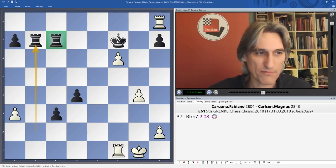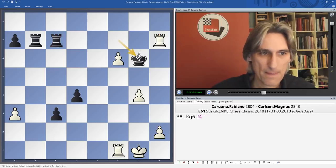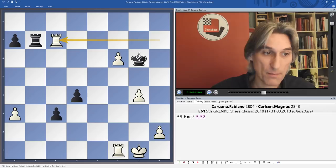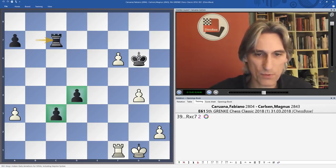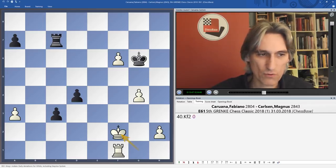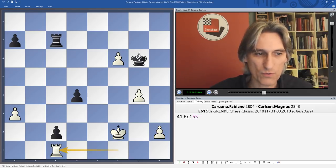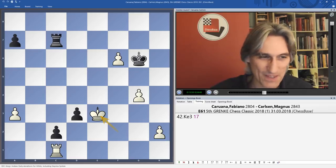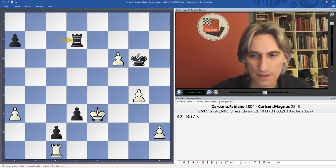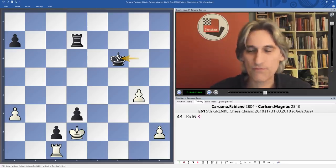Rook takes pawn check — Caruana gets a pawn, but the situation has cleared with those pawns ready to roll. The king comes over just in time to stop them — just one tempo in it — threatening to take, so rook d7, and the king has to blockade. King takes pawn. They've reached the time control at move 40; we're on move 43 now.